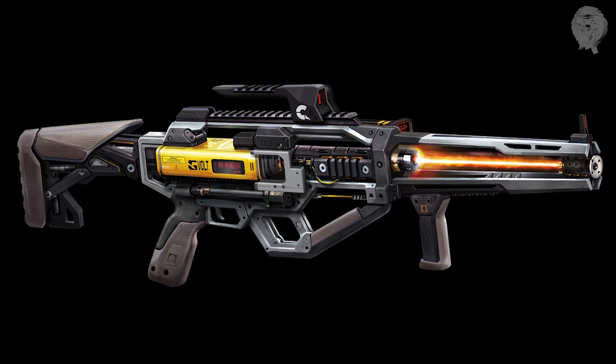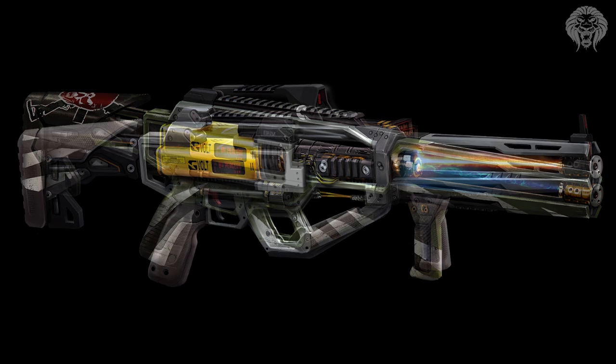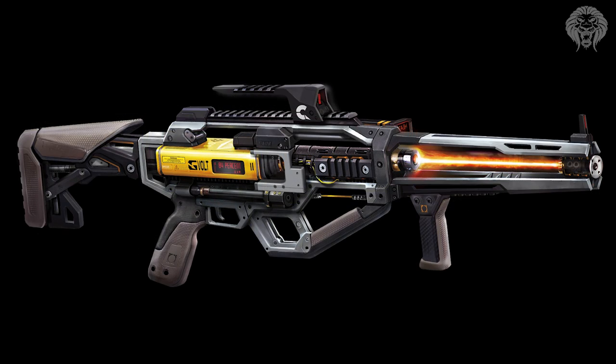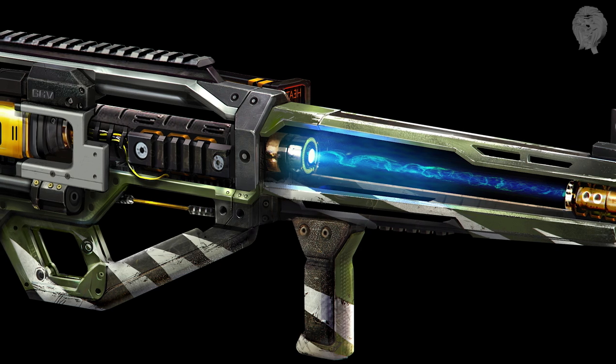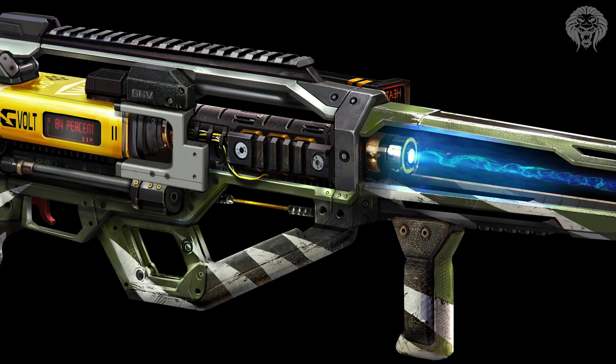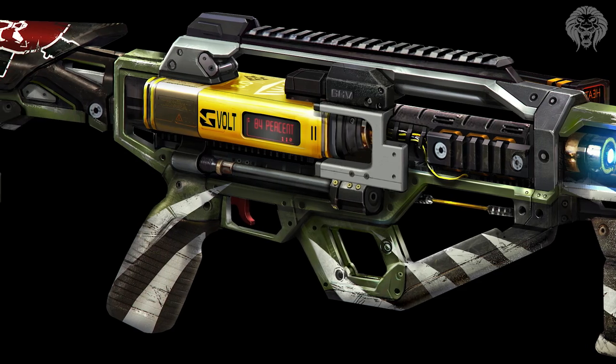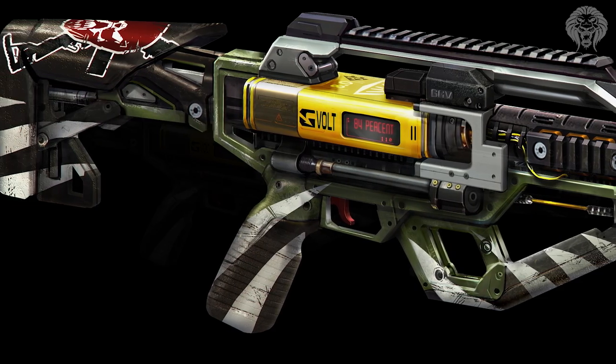As you can see right here, you not only get the AE4 but it also has one variant called the AE4 Widow Maker. I'm not sure whether you get this variant through a supply drop or automatically. The original appears to shoot red directed energy — you can see the red core down the barrel — while the Widow Maker looks like it shoots a blue beam, which looks very interesting. It could shoot blasts of directed energy or a constant beam like the EM1.